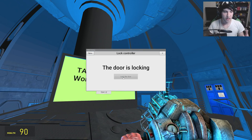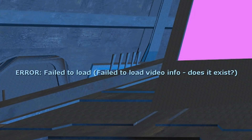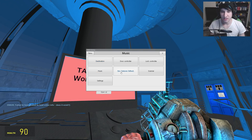We also have the lock controller — we can lock the door, so it makes the car locking sound. So if another player is on your server, he can no longer get into your TARDIS. We also have music — you can put custom music in. I'm actually going to test this. I got a YouTube link here — hopefully this is good enough. Fail to load video file — does it exist? Of course it exists, it's the song for my channel. Unfortunately, that did not work. There might actually be something with that.